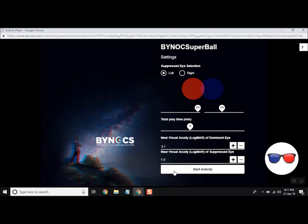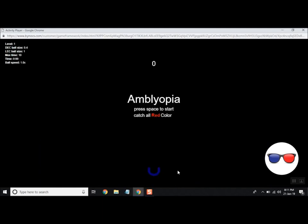Keep the time of the game as advised. Keep the near visual acuity of the dominant eye at 0.1 and the near visual acuity of the suppressed eye at 1. Before each session, use red and blue glasses to complete the task as instructed on the game screen.